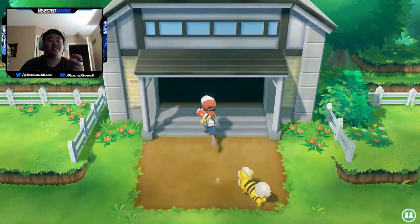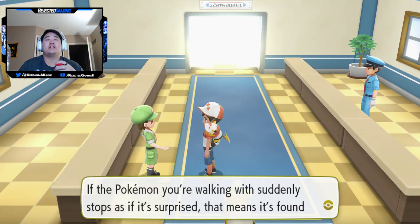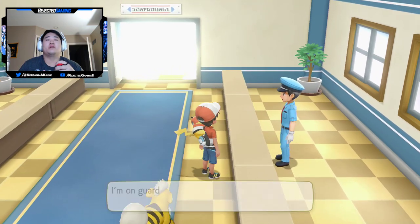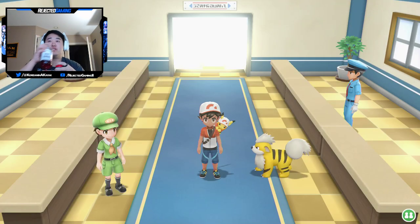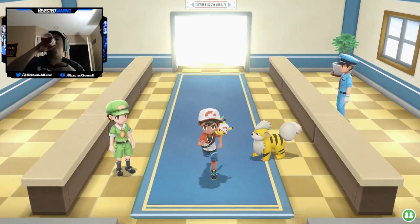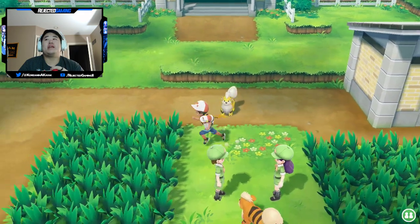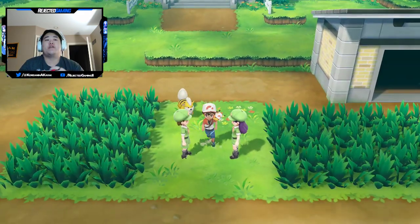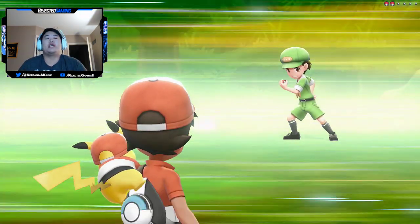Man, this is awesome — having that shiny Growlithe follow me around. If the Pokémon you're walking with suddenly stops as if it's surprised, that means it's found an item for you. I'm not gonna catch anything on this route if I don't have to — I'll keep my chain. I'll catch a Growlithe here and there, but I believe you can leave the route and your chain does not go away.